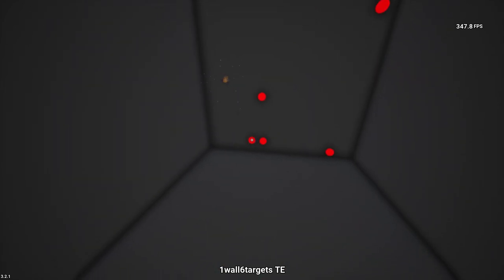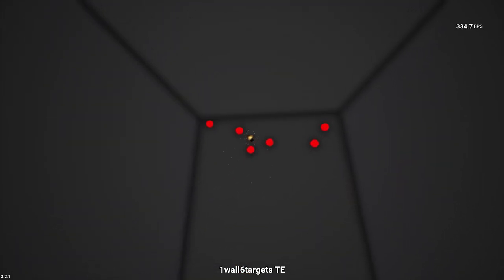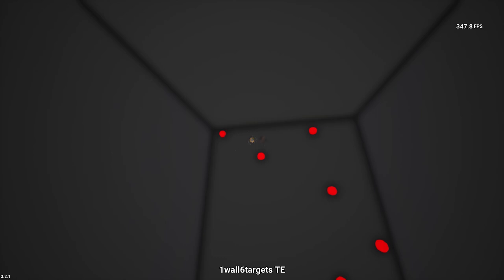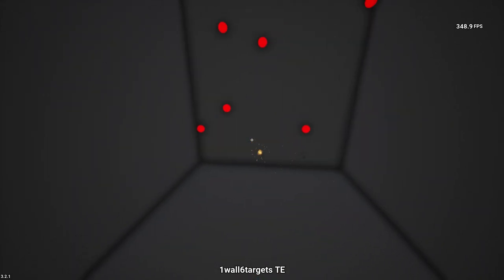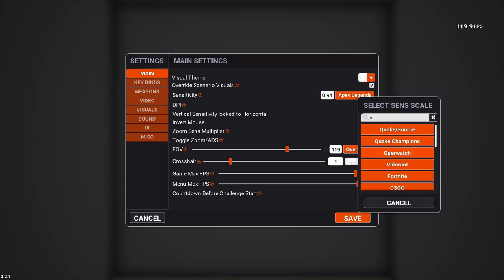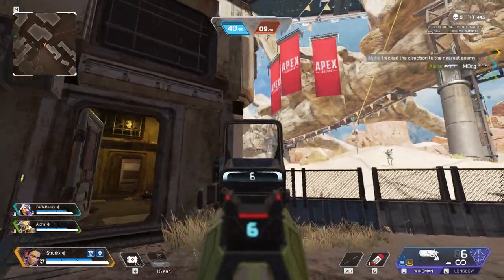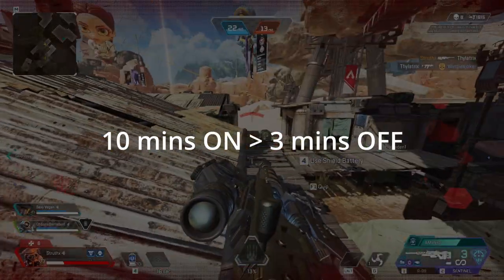Anyone that aim trains can attest to how much better you score when you regularly play a scenario. This was a tough ask, so for this to work I needed to be smart about how I tackled this. I wanted to use these same settings for the whole day so I could better gauge my progress, even if they weren't perfect for the scenario. I went with my Overwatch 2 settings of 1200 DPI, 2.55 in-game, and 103 field of view. I decided on a 10 minutes on, 3 minutes off approach.